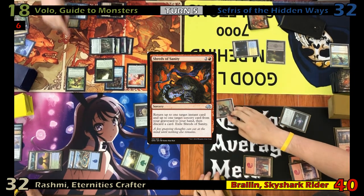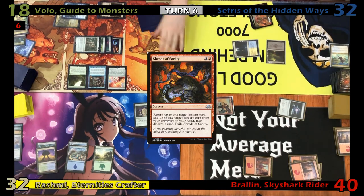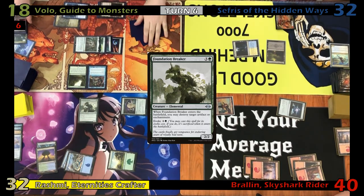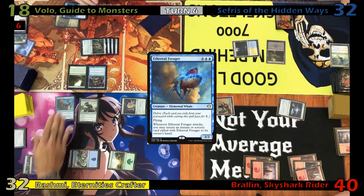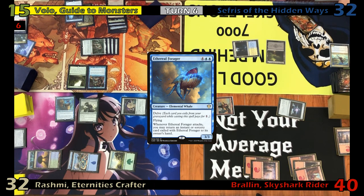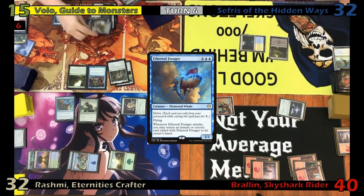Fog swings at Eric, who blocks with Avenger. Justin draws and casts Foundation Breaker, destroying Eric's Twinning Staff. He then casts Ethereal Forager by delving away four cards and tapping two Islands. Eric rolls for his Mana Crypt trigger and takes three more damage. He looks at the top two cards of his deck with his Library and decides to put both back. Eric then plays an Island, recasts his commander, and passes.